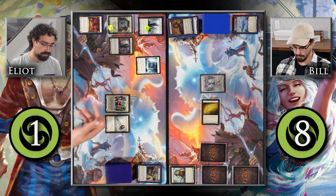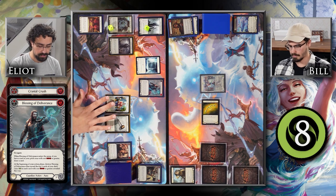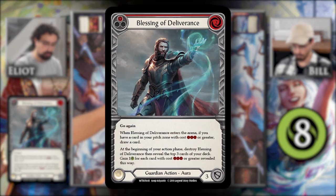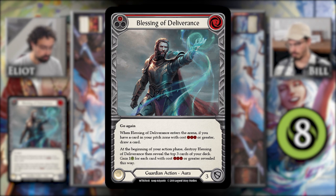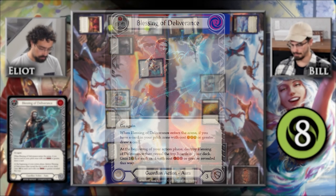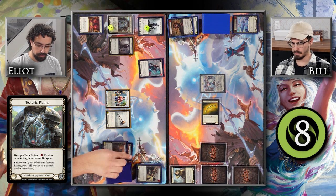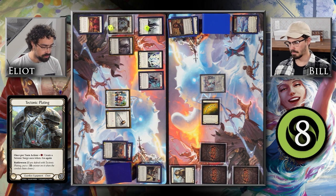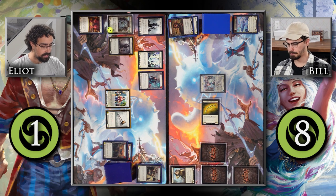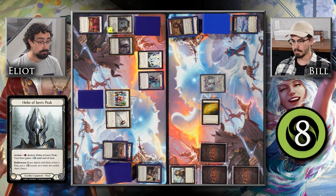My turn's pretty simple here. In order to get around this Frostbite and play this Blessing of Deliverance, I must pitch this blue card — it is a Cranial Crush. This costs 2, so that'll be 3 paying for the Frostbite. When this enters, it also has go again. I have a card with cost 3 or greater in my pitch zone, so I will draw a card. And I will then pitch this blue Debilitate to make a Seismic Surge token with my Tectonic Plating ability. I'm going to destroy my Helm of Aizen's Peak to gain plus 1 Intellect until end of turn, and Arsenal this last card.